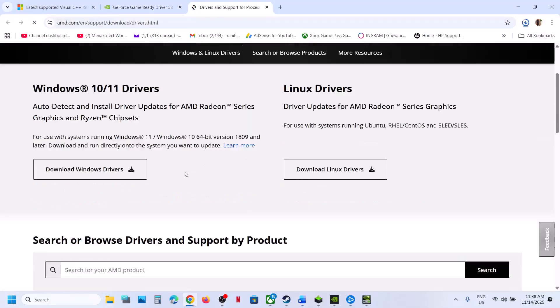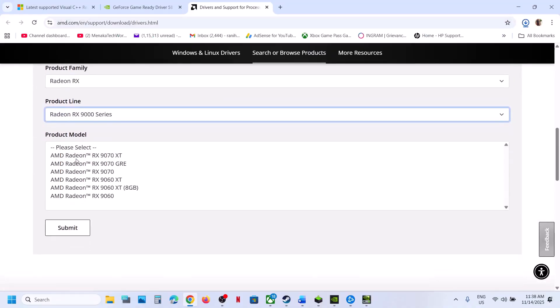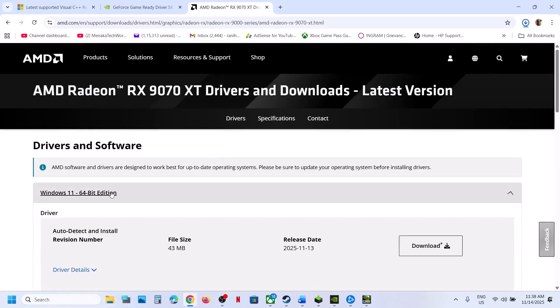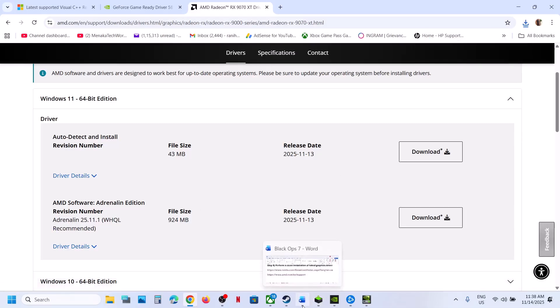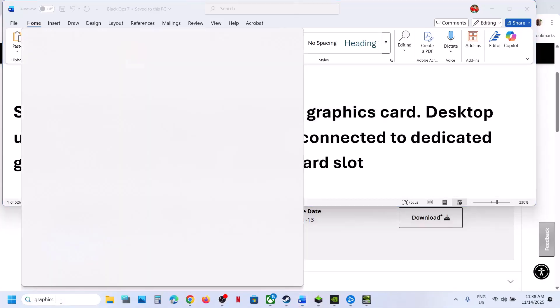For AMD card users, go to the AMD website, select your graphics card and operating system. Download the latest graphics card driver, run it, install it, restart your computer, and then launch the game.